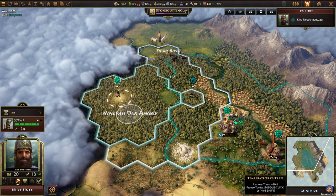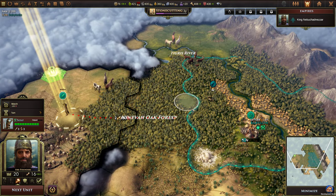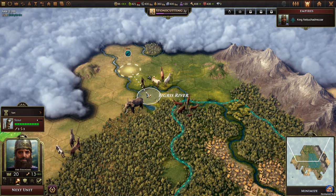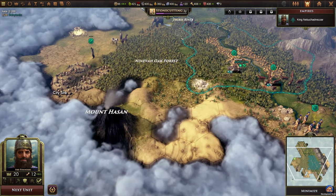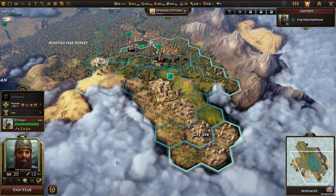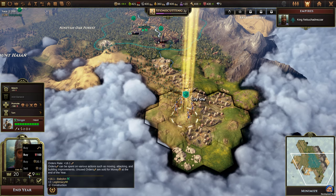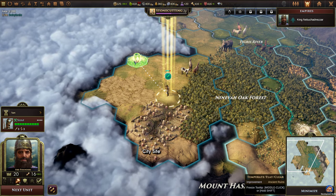We'll move on in this direction. This is the Nineveh oak forest. Another ancient ruin and a city site. Elephants, some horses, and apparently some game. Karun river and here's another city site — we actually have three city sites very close to Babylon. The next unit would be the slingers. We have an excess of orders so we might as well use them to explore down here. We'll get some money for this.